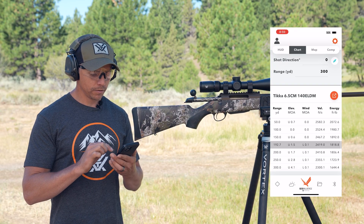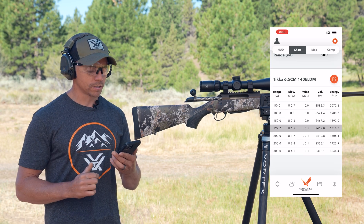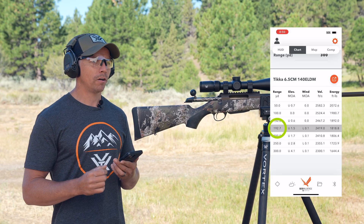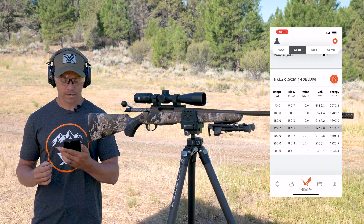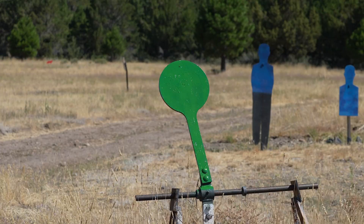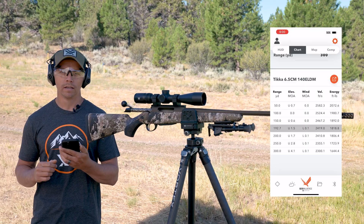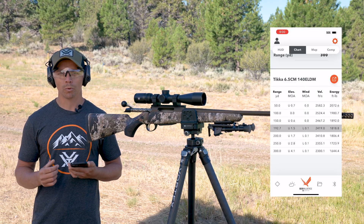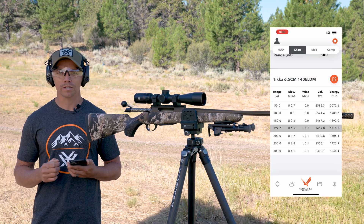Back on the chart screen, I'm ranged out to 300 yards in 50-yard increments, and I have a gray bar highlighted at 192 yards. What that's telling me is: for a 6-inch target, if I hold dead center, I'm going to hit somewhere on that 6-inch target out to 192 yards. That's what max point blank distance is telling you — it takes the thinking out of the process.